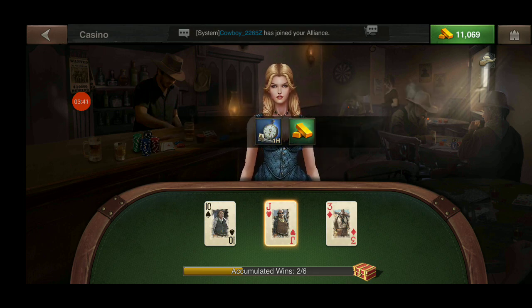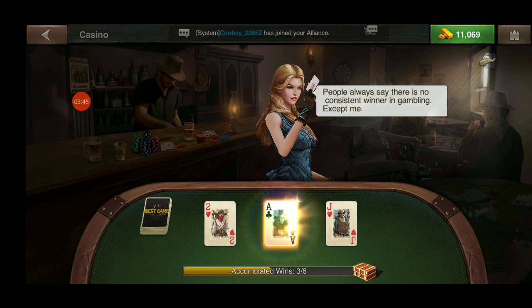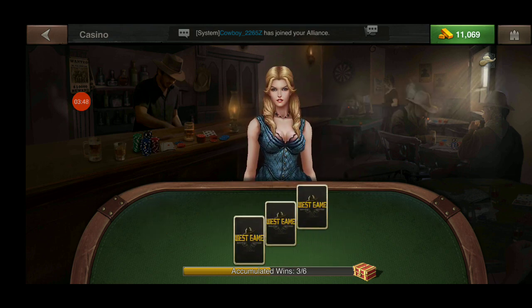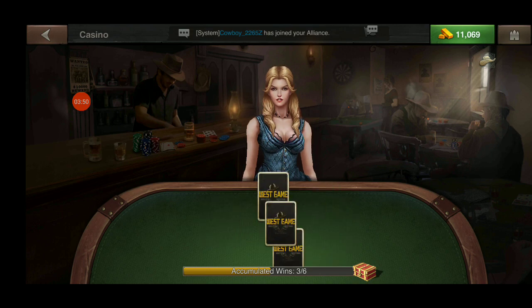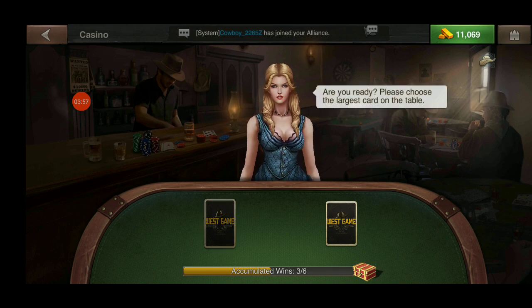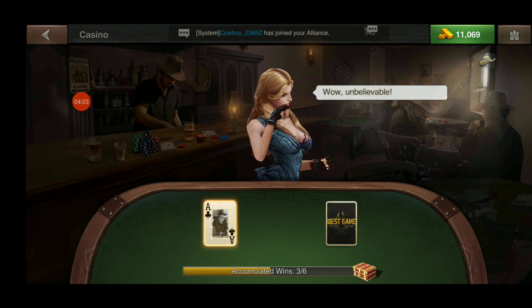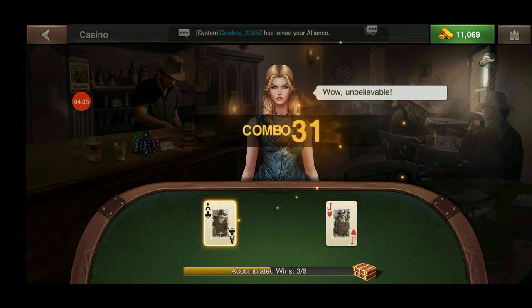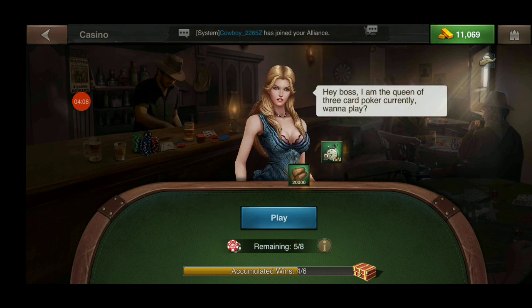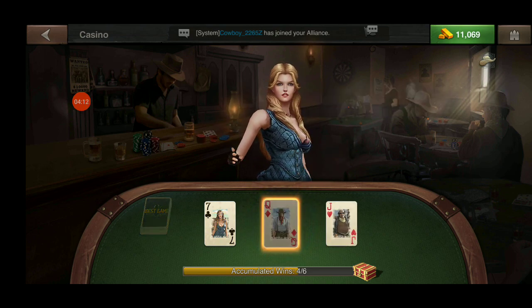Another victory. I press play again — this time there's an ace in the middle, which I'm holding my finger down on. She removed one card, so we only have two cards. As I move my finger left and right, the one on the left lights up, so I select it and it is the ace. I hit play again and put my finger on the queen.